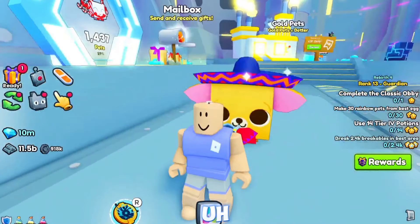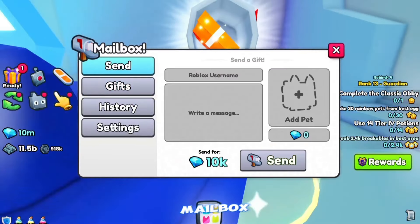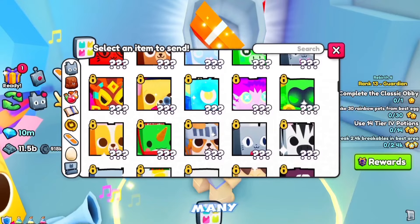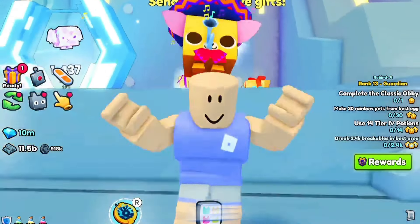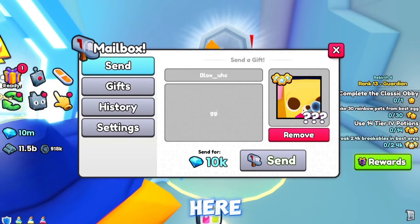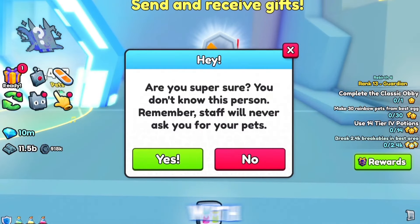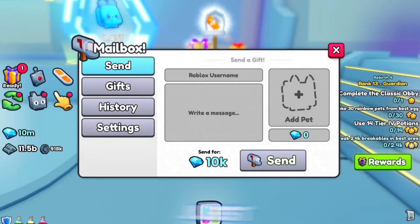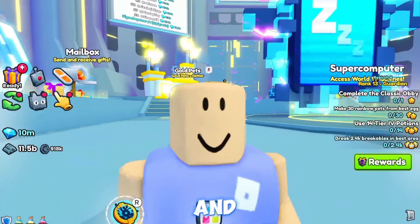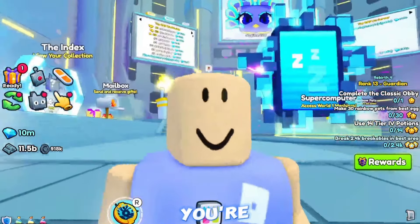Let's give the pet to the winner - the Sombrero Chihuahua. Let me go ahead and send it into the mailbox. Let me select it - I got so many. Okay, it was locked. There we go, the huge Sombrero Chihuahua. Let me put his username and say GG. Congratulations again buddy. Also Preston is asking for money so don't come over here telling me people are asking for pets - you literally asked for money, Preston.